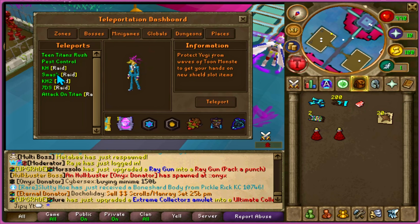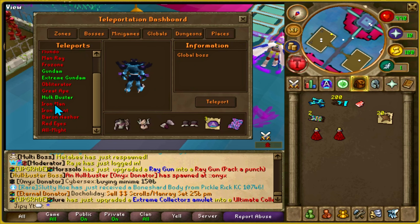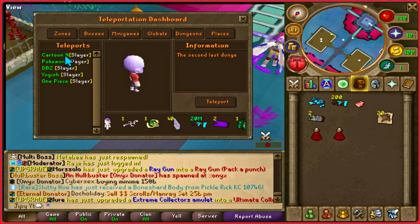I'm going to leave you guys off with just showing the teleportation interface. Different zones, bosses, minigames, and global bosses can be accessed here, with loot previews being on the bottom of the interface.